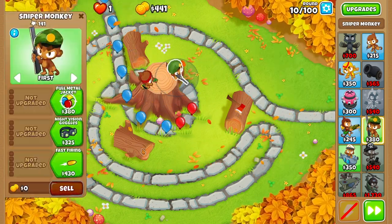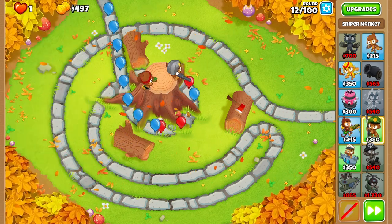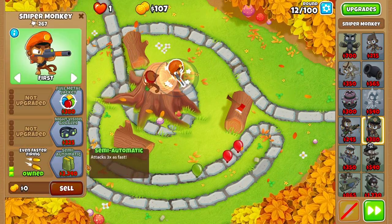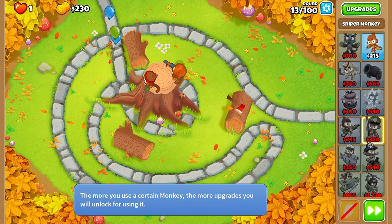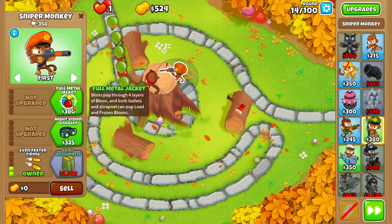On round 10, we're going to buy Fast Firing on the Sniper Monkey. On round 12, we're going to buy Even Faster Firing on the Sniper Monkey. On round 13, we're going to buy Full Metal Jacket on the Sniper Monkey.